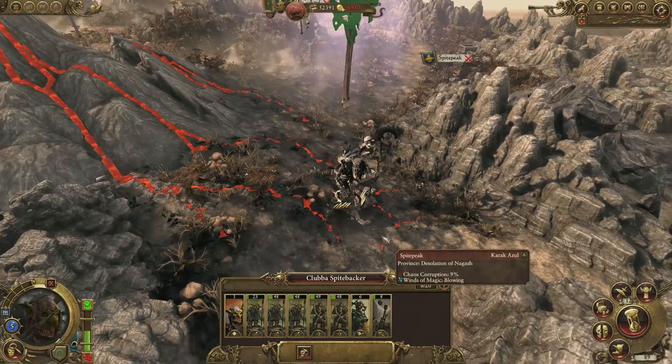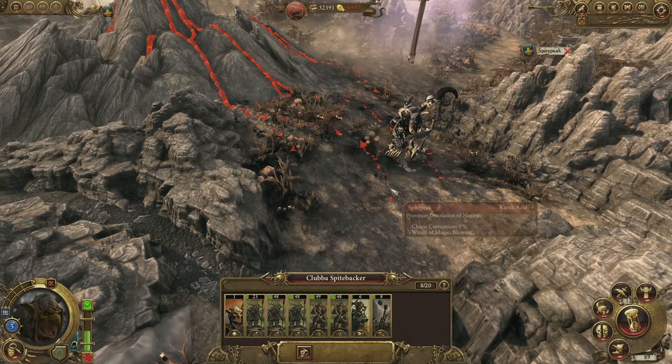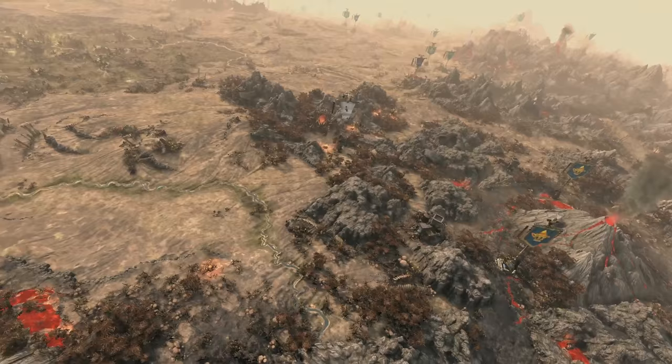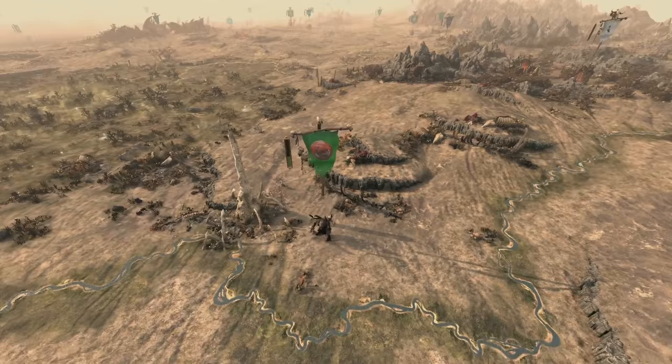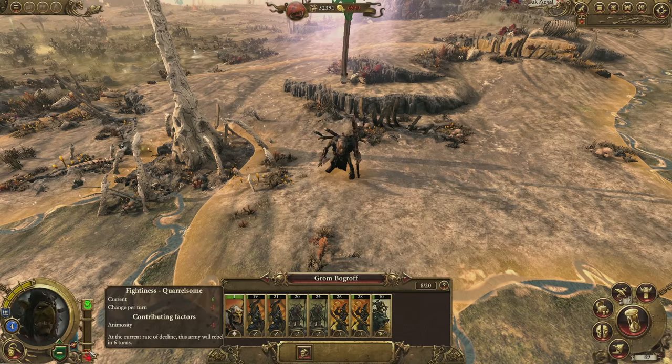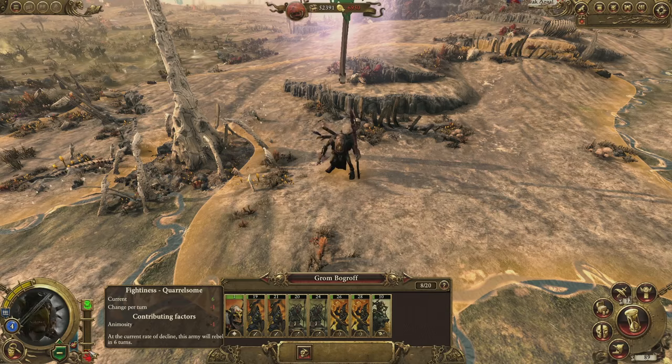Interception and evasion can both be improved in your Lord's skill trees. Over to the Pillar of Bone again, and we're going to take a look at another one of our goblin lords who's having problems of a different order. Now Grombogrof here has been a naughty goblin, neglecting the needs of his army. All greenskins need to fight — it's in their blood — and that's reflected by their fightiness rating here. These guys haven't fought anyone for a while, so their fightiness has dropped to 'quarrelsome', and below this particular threshold they begin suffering animosity, which means that in the absence of an external target, they start fighting amongst themselves and reducing their own number.